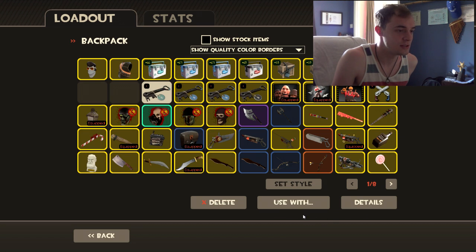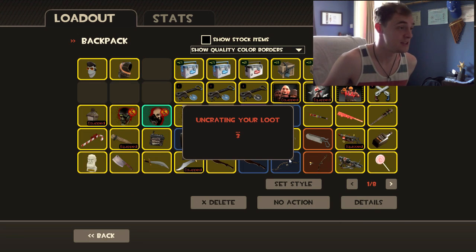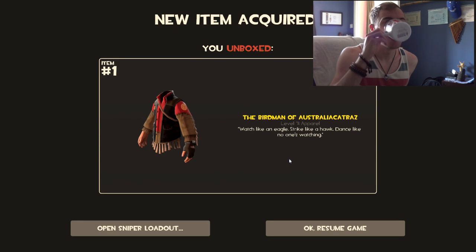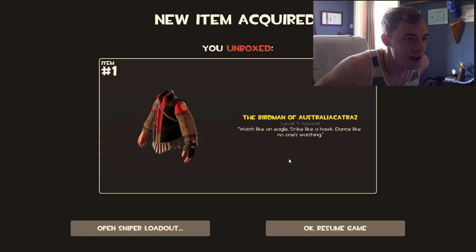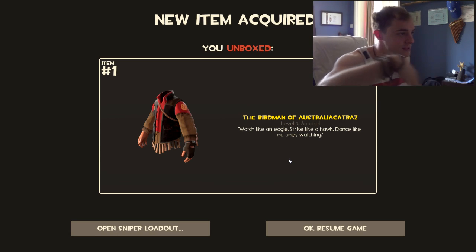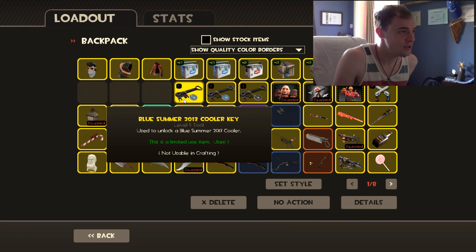We'll go for number 5, whatever this is — number 5 is the aqua crate. I don't know the point in colours; they make no sense to me at all. The Birdman of Australia — 'Watch like an eagle, strike like a hawk, dance like no one's watching.' Now if all those little biggly bits move around, it's quite cool. So essentially it's an Indian-esque sort of version. Well, that means I've got to get rid of my pipe and I really like my pipe. Don't know if I'm going to use that.